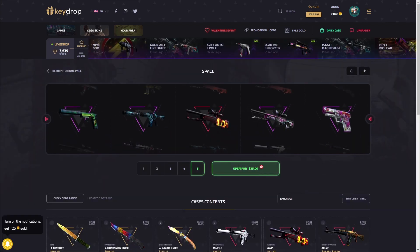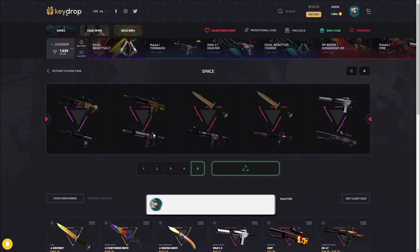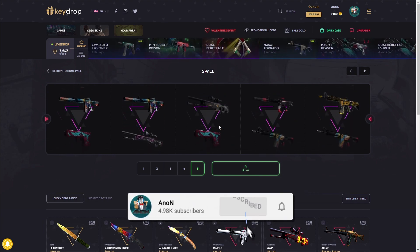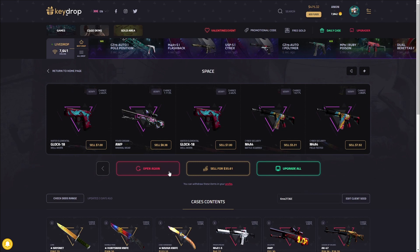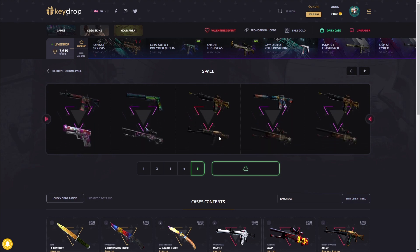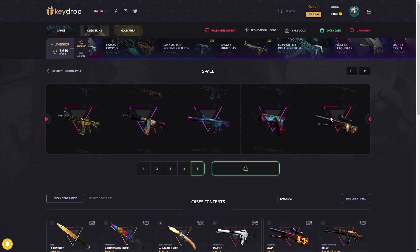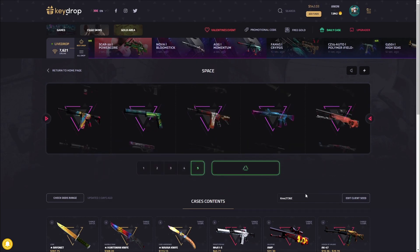These are really fun cases to open. We'll start with the Space Case — the cheapest one, only seven dollars, so obviously not gonna lose that much if we get almost nothing. We'll risk a little bit on this one. That looks pretty good — made some profit actually. Come on, any knife or really good covert is just so much profit in this case.